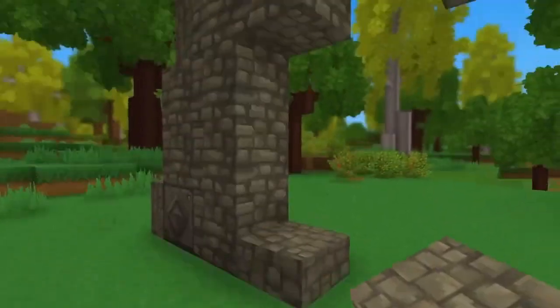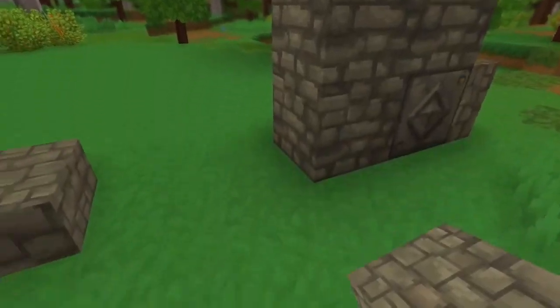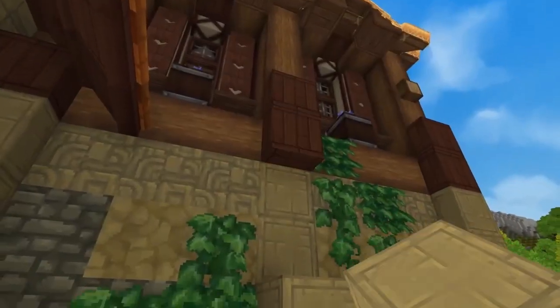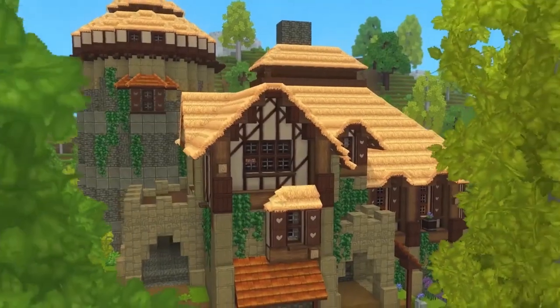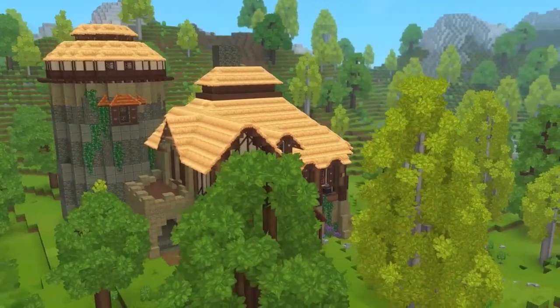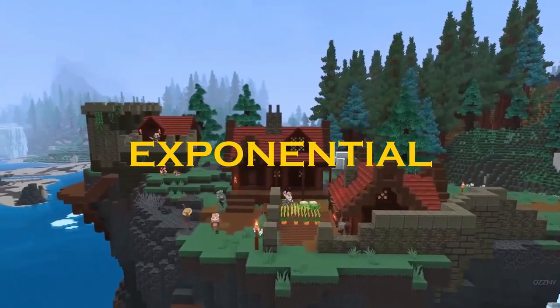Vertical slabs — probably one of the most iconic features shown in the 2018 Hytale trailer — and it's no surprise that anyone with a building bone went ecstatic after seeing them. The addition of that one block meant that the level of detail achievable in Hytale as a game is exponential when it comes to building.